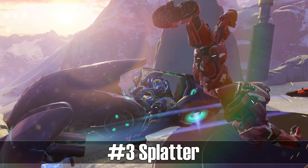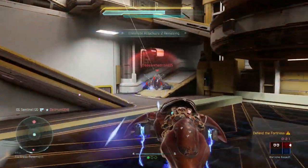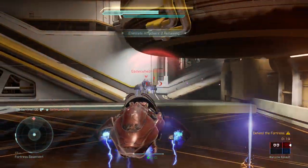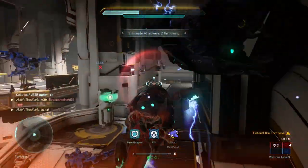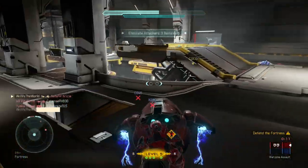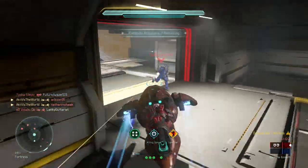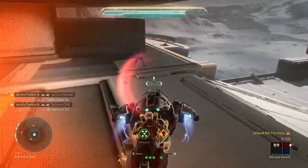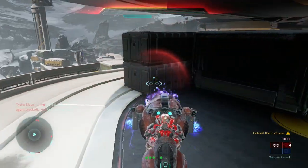It's time to move on to the top 3, and the 3rd spot goes to Splatter Kills. As much as I love to splatter other Spartans, the splatter mechanic in Halo 5 is kind of weird. Sometimes I'm driving at full speed, I hit another Spartan, and he would barely lose his shield or just bounce off my vehicle. But then on the other hand, whenever you're close to a teammate and you barely tap them, they instantly die and you get a betrayal. That is just great.